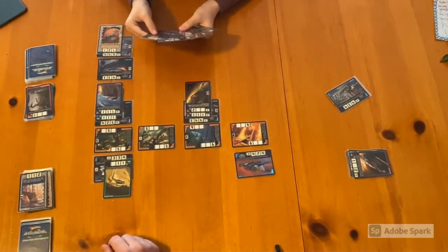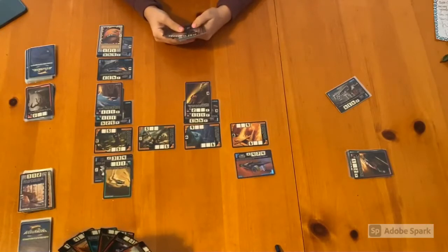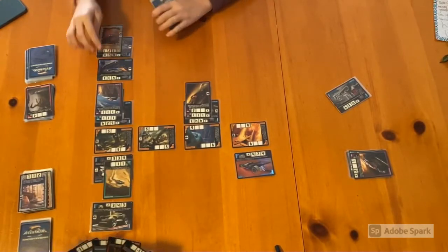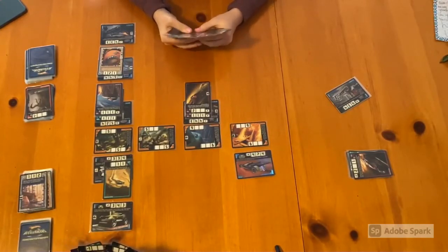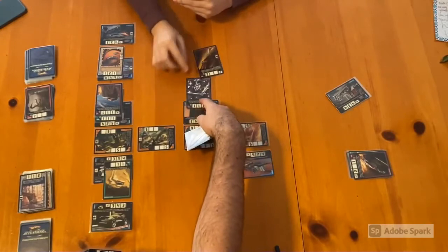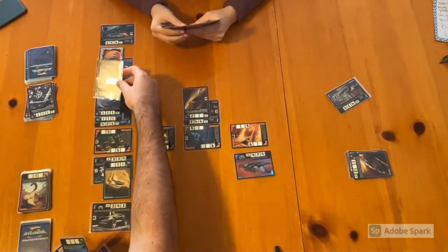She draws one more card then skips her last AP. My turn: I draw and play RDO3 Plus — now I have four APs again. I need to stop her movement because she's moving quickly. I play my Stone Sphinx hazard for two APs to take out her Air Refresher. Then with my other two APs I play Carnivorous Plants to get rid of the Balance Box on her Nightlife.